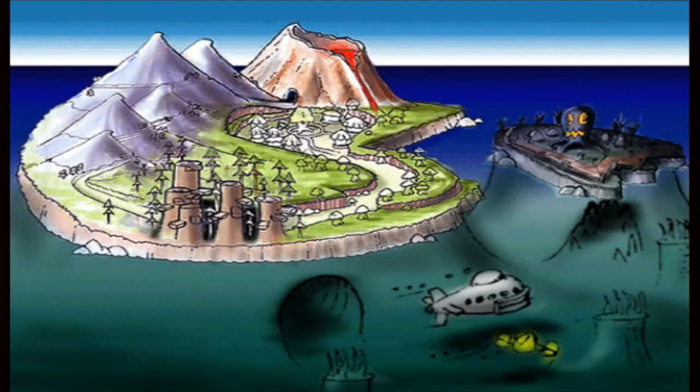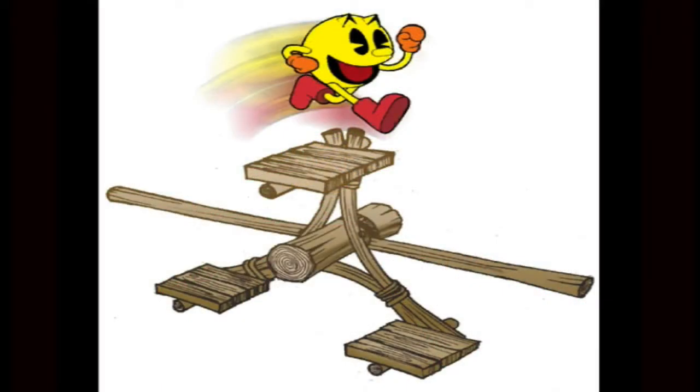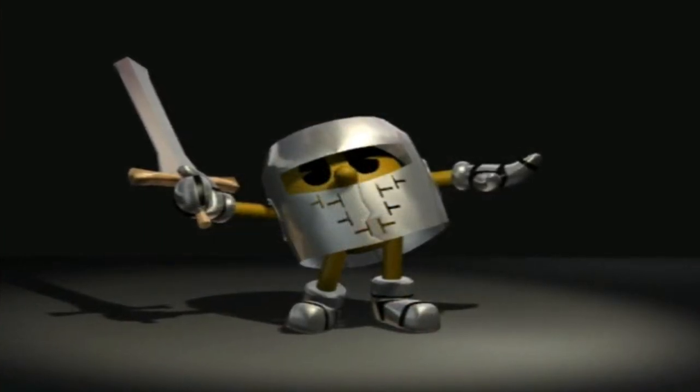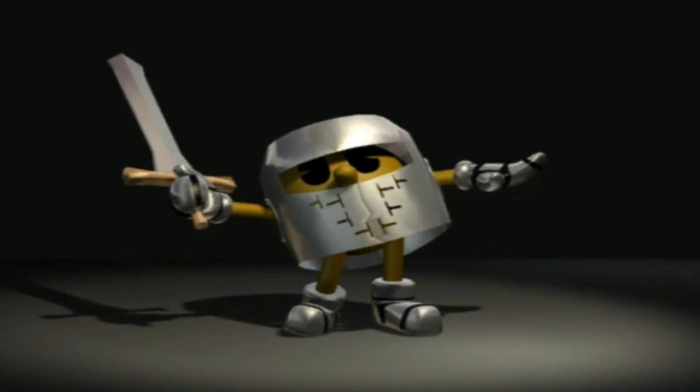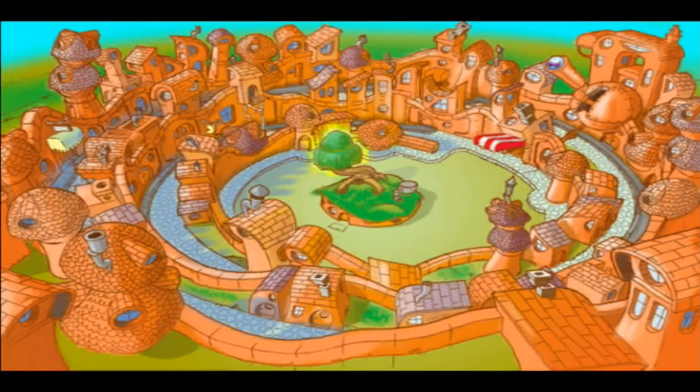Besides the multitude of enemy concepts, the overworld map and Pak Village have several pictures devoted to them as well. There are some neat level concepts. A fully modeled Sir Pakalot suggests that the beginning cutscene wasn't always intended to follow a storybook format. If you would like to take a look at the entire gallery, the card on screen will lead the way.